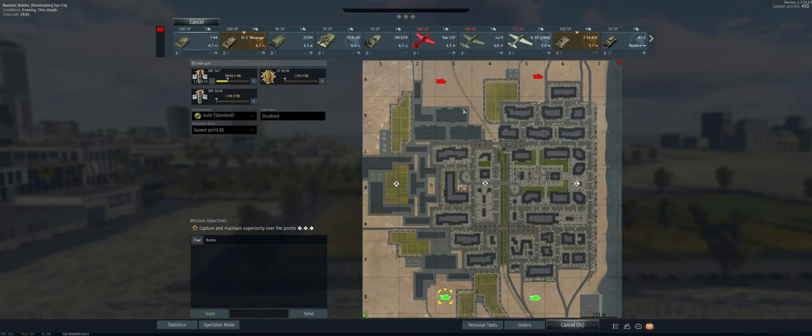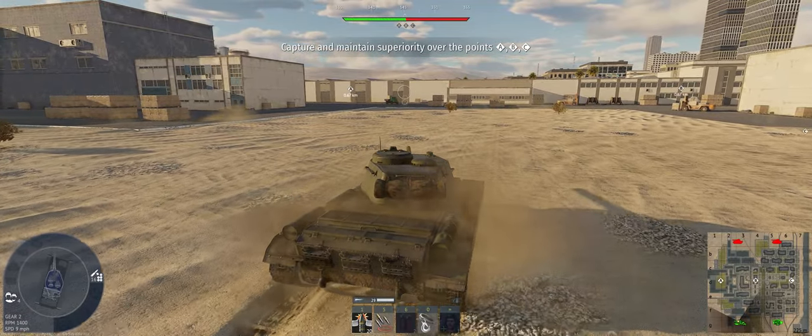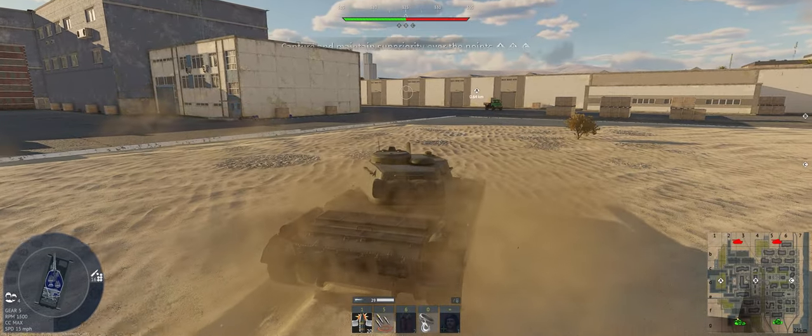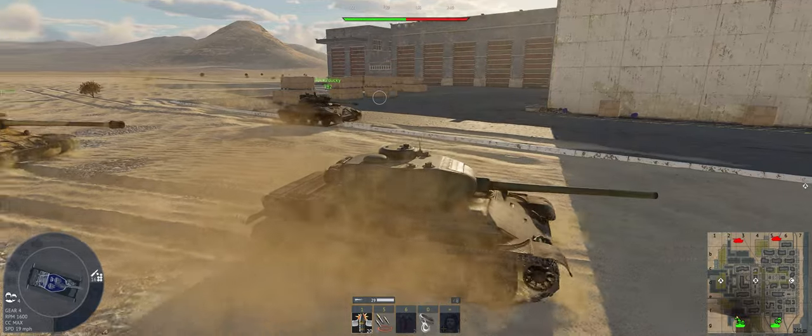The map is Sun City. We're going to take the left-hand western spawn, head towards A. We're going to get in between these buildings here and try to get some angles on people, maybe surprise one or two. We don't have any engine mods on it yet, but still we're going to be faster than a decent amount of things at 6.7.